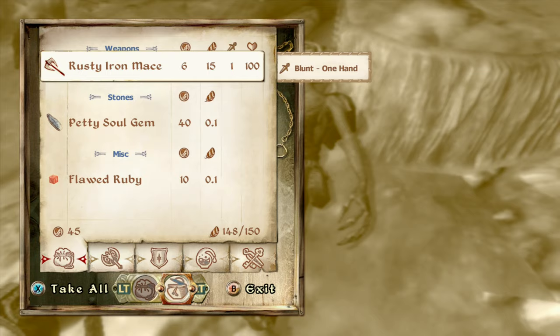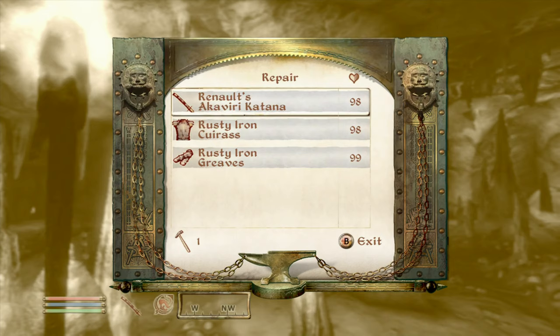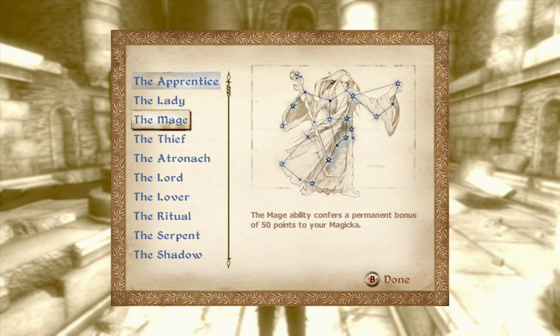The next final thing in this whole first area is just this goblin and the chest right beside him. You want to take all the soul gems, all the rubies, his goblin staff, and then pick this chest — it has the most stuff in the whole tutorial area. To repair armor you need repair hammers, and to repair enchanted armor your repair skill has to be at 50.